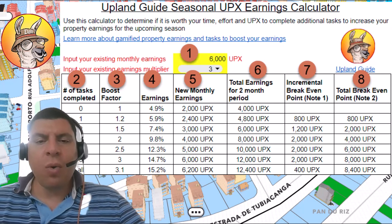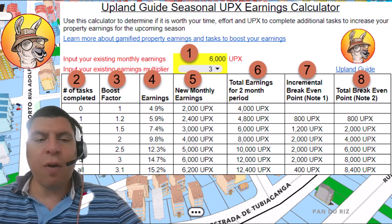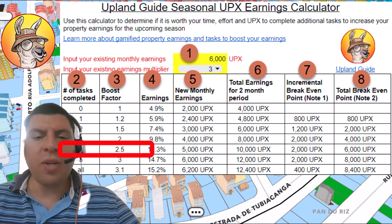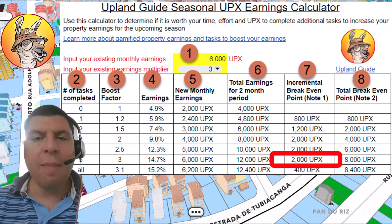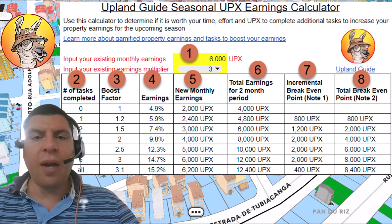Now let's look at column number 7 — when is the best time to be using this? Let's say you're halfway through the season and you've already completed four tasks. Now you're scratching your head saying: should I try and go for that one additional task? Here, you would want to look at the row for five tasks completed, and you can see that we're standing on 2,000 UPCs. This essentially means that if you're already at four tasks and you want to do one more, make sure that the cost of completing that task is going to be less than 2,000 UPCs. Otherwise, it's not going to make sense to do that additional task.